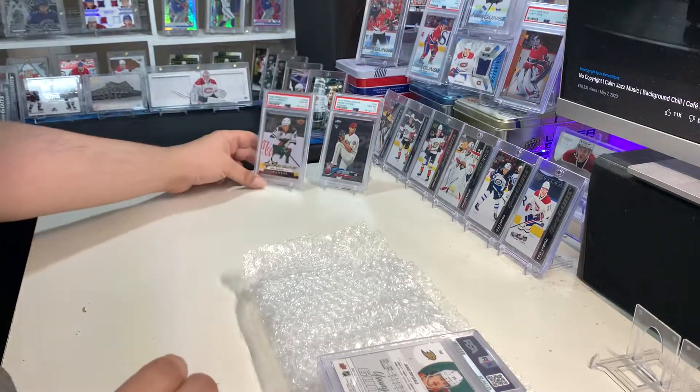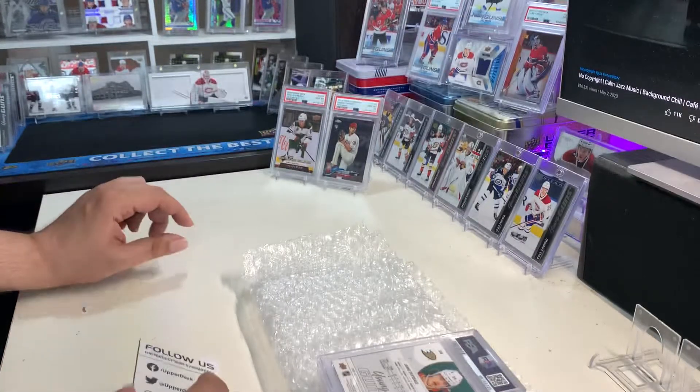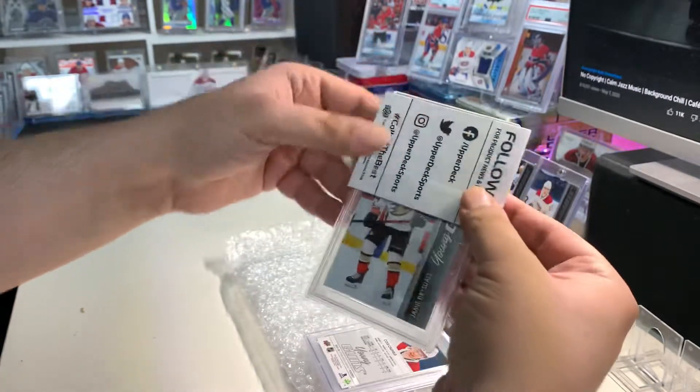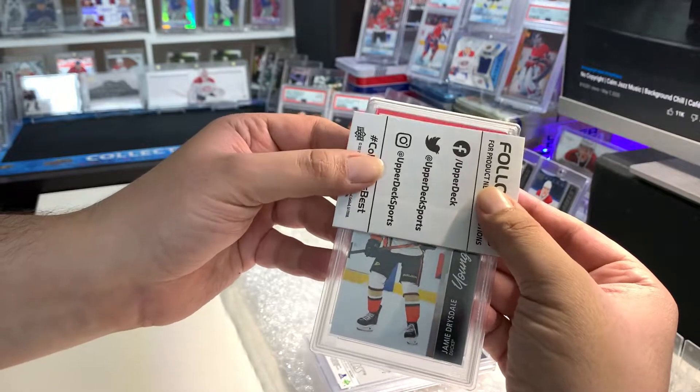Going pretty good here — two PSA 10s. Next we have the Jamie Drysdale Young Guns. These cards are not cut the best, so chances are it's not a 10. And that's a mint 9, so I'll just put that there.